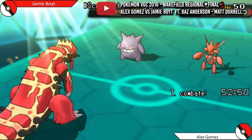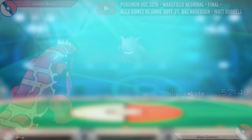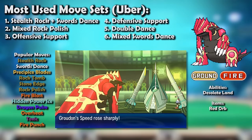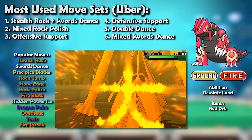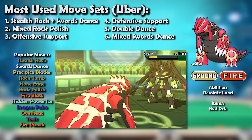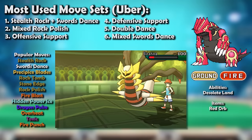In Gen 7 Ubers, Groudon played mostly the same role, although it started making use of previously unseen techniques. Eruption variants — nicknamed Chinese Groudon for the players from whom they originated — were absolutely nuclear and scorched Arceus-Ground and Celesteela. Fire Blast was a more reliable STAB move, and many Rock Polish variants utilized it alongside Hidden Power Ice, which cut right through the new Zygarde-Complete while providing a safer option against Mega Salamence. Dragon Pulse provided a similar option that would also hit Giratina-Origin hard. The Aerial Ace nerf meant Groudon could tank Mega Salamence more easily this time around.